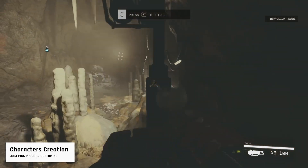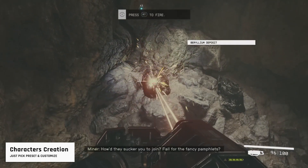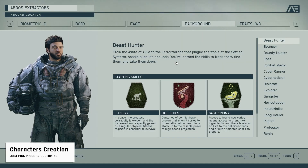When the new game starts, you wake up as a miner on a remote planet, but soon you're going to become a space explorer. After the starting scene is finished, you will be presented with the character creator. Our suggestion is that you do not spend too much time here — just pick a character preset and you will thank us later.